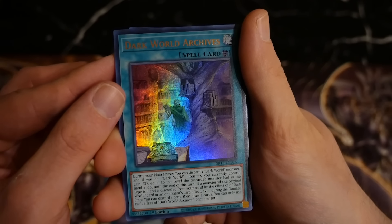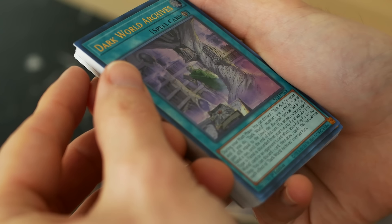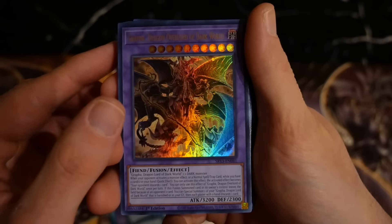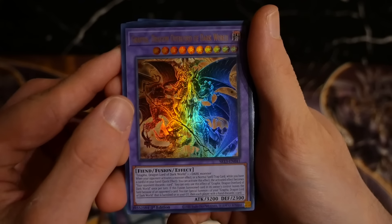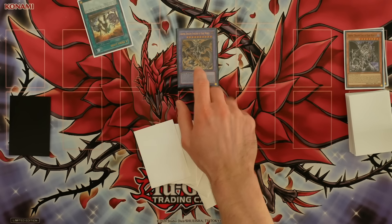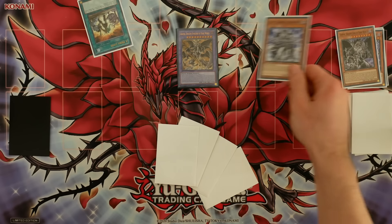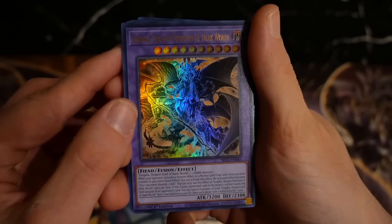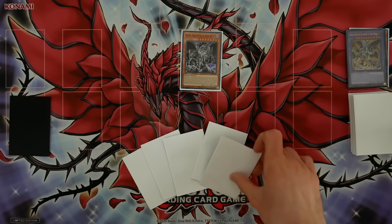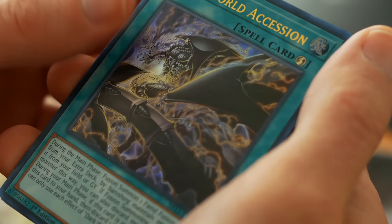After that we have Dark World Archive, which is a great card once you get going - it allows you to continue to discard and draw cards, though you already need to be comboing. We also have Grapha, Dragon Overlord of the Dark World. This card makes the deck so much better - it can essentially turn an opponent's effect into a discard trigger, negates an opponent's card, allows you to activate your Dark World cards, and if it leaves the field due to the opponent you can special summon a Grapha and discard a card, letting you play on your opponent's turn.